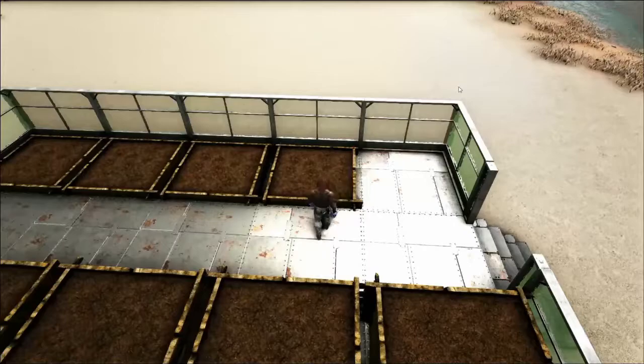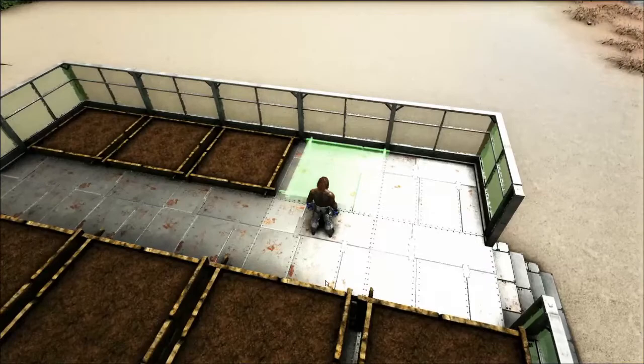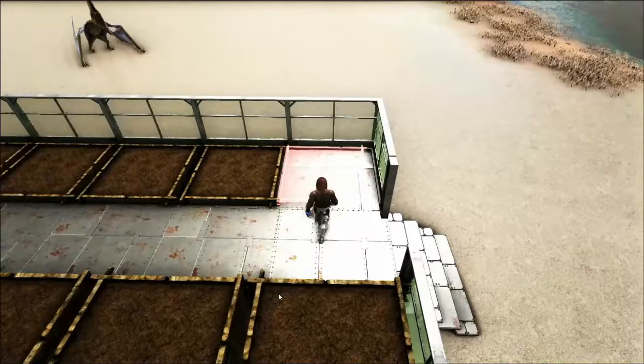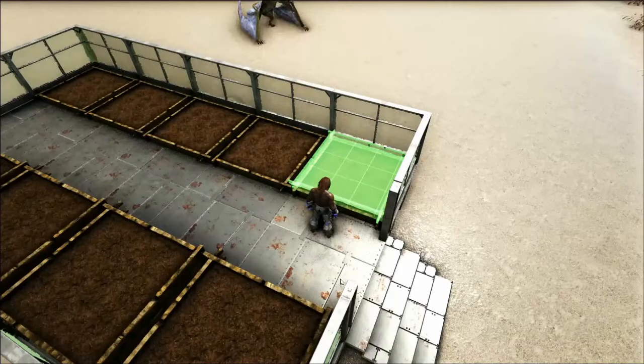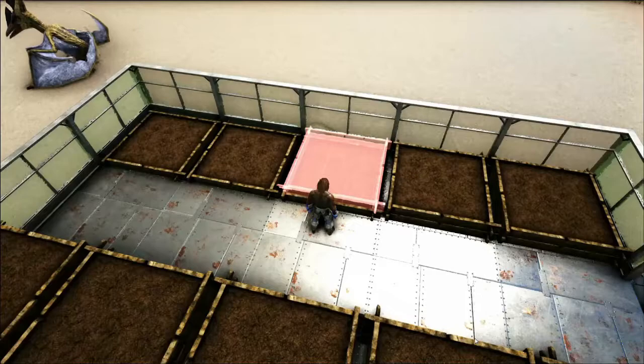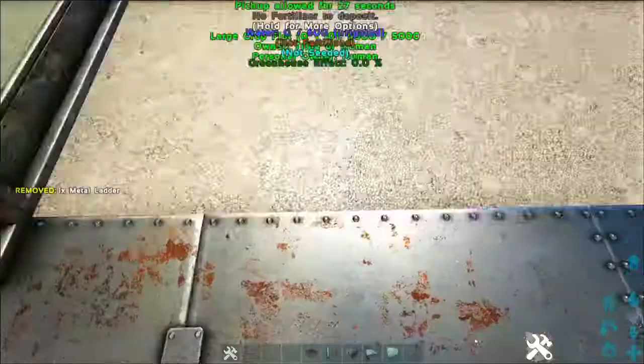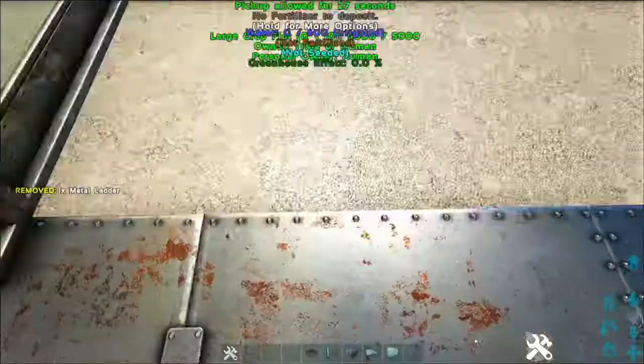I'm just going to place this in here like so — and I messed it up. Let's see if I can get away with just placing this one right here closer. When you're doing this just strafe left and right, then next row in go forward a little bit, strafe left. Easy peasy lemon squeezy — that's all I'm going to show you on that.